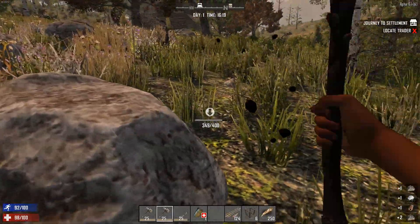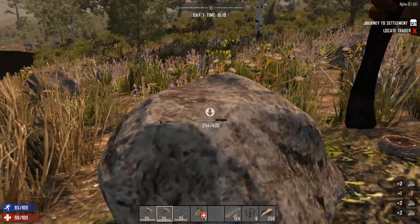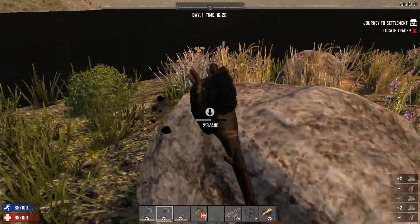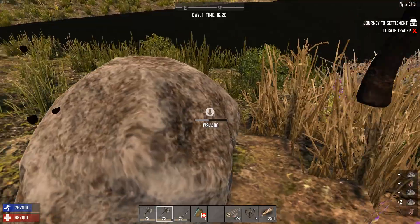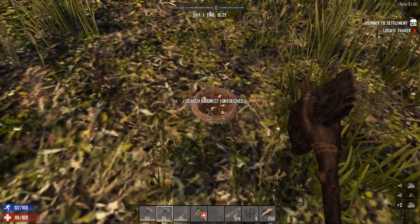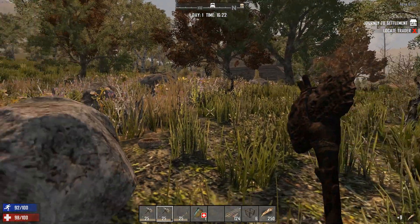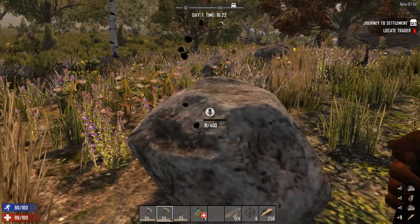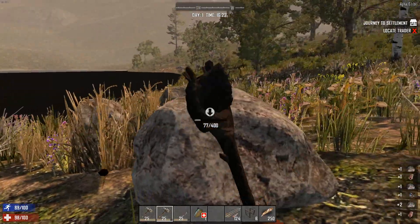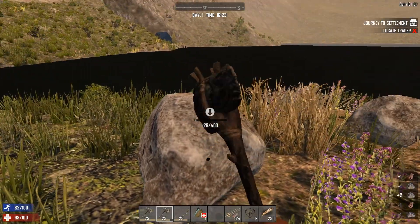I don't think that's been a bad first start — we have a POI already, we haven't died, we've been hit once. We're in quite a nice area with loads of resources, a water source nearby, quite a nice area to build, and we have a campsite over there as well.